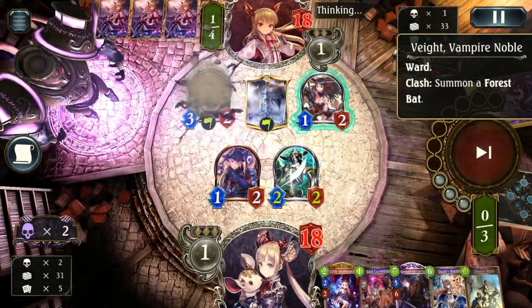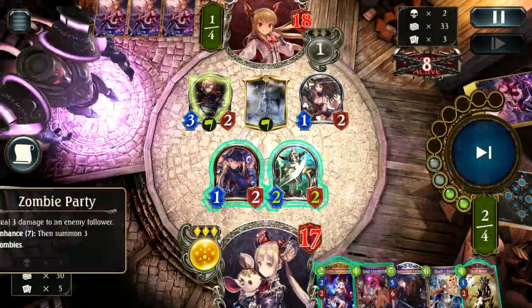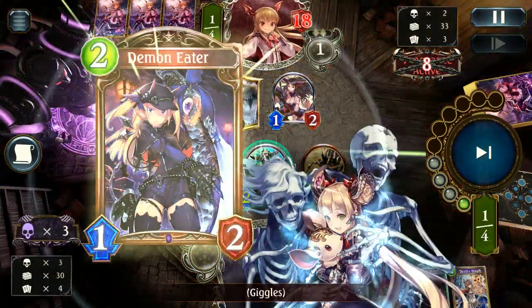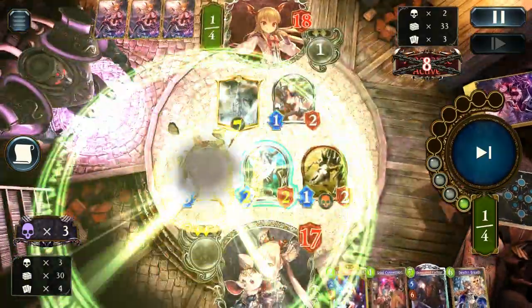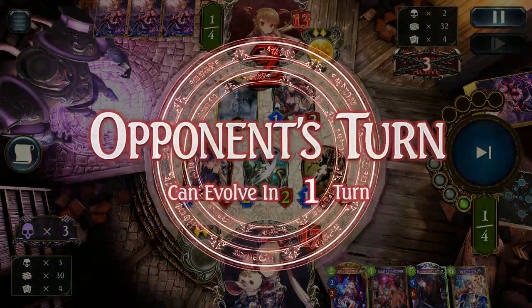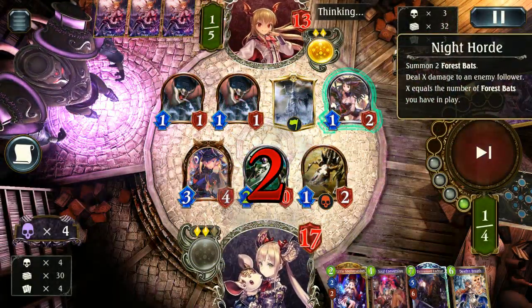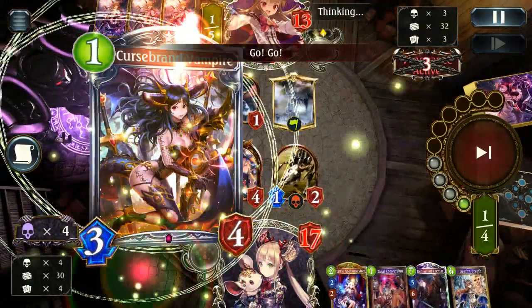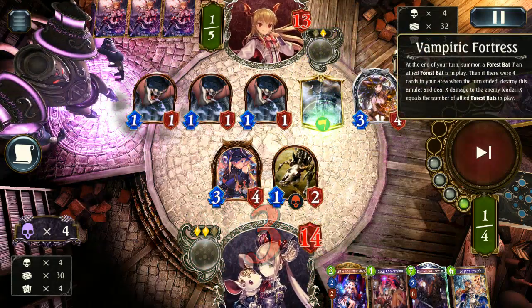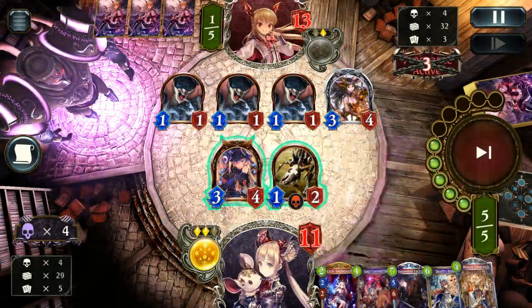The board is looking pretty good. Zayt Noble does get played though. Luckily Zombie Party comes to the rescue, getting rid of it with no value on their part. We're able to play Skull Beast, and Soul Conversion works pretty nicely with it — but it's up in the air whether that's the way to go. I decide not to, because Soul and Skull Beast — why waste it when I can just leave it up? They hit face and then the bats trigger, giving us more damage. I have to come up with a play and hit them somehow — Catacomb is a good option because I do get the summons off on it.